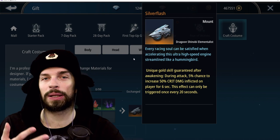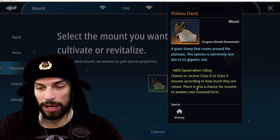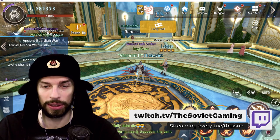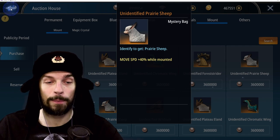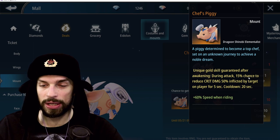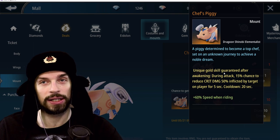What's the difference between free-to-play and pay-to-win mounts? As far as I understand, free-to-play mounts don't have that special golden bonus guaranteed when they awaken. All of the free-to-play mounts don't have anything special, but pay-to-win mounts guarantee — when you awaken them — a special bonus that is basically the golden skill, and it's really, really good.